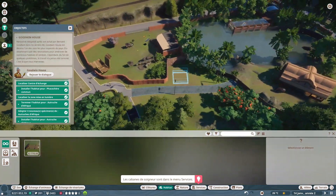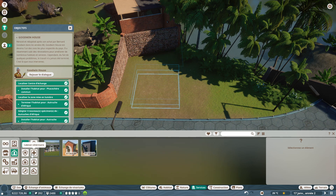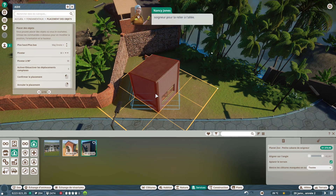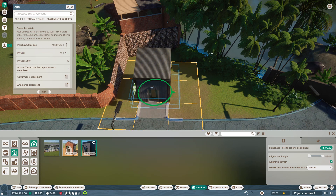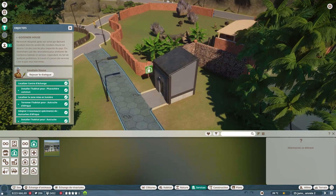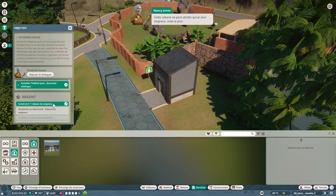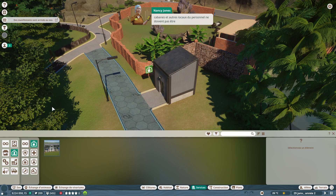Dans l'idéal, la cabane de soigneurs doit être placée le plus proche possible des habitats. On peut tourner la cabane pour la placer face à la route. Cette cabane n'abrite qu'un seul soigneur, mais la plus grande peut en accueillir plusieurs. N'oubliez pas : ces cabanes et locaux du personnel ne doivent pas être placés près des zones très fréquentées par les visiteurs — cela influe négativement sur leur satisfaction.